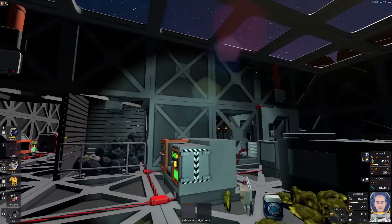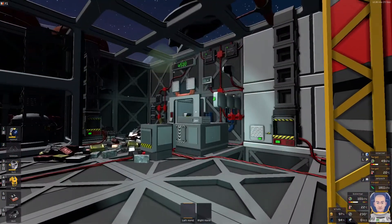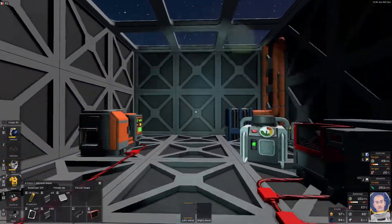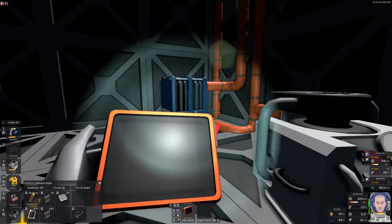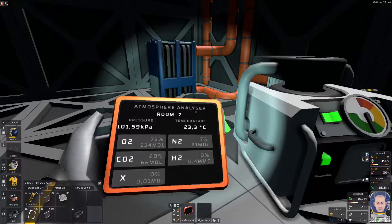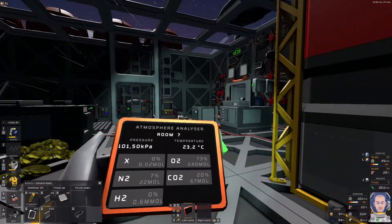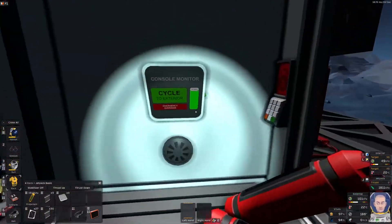Hello guys, welcome back — I'm Saddamo De Beers and this is Stationeers. I'm going to start with the boring part — let's take a look at what is inside my base. A lot of crap: oxygen, nitrogen, CO2, volatiles, and pollutants — that's not good. So we start this puppy, it should suck the air or clean it, right? My helmet is closed, that's good.